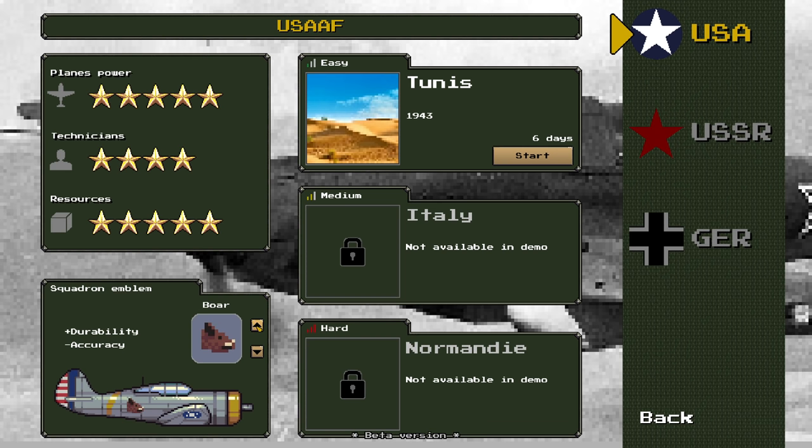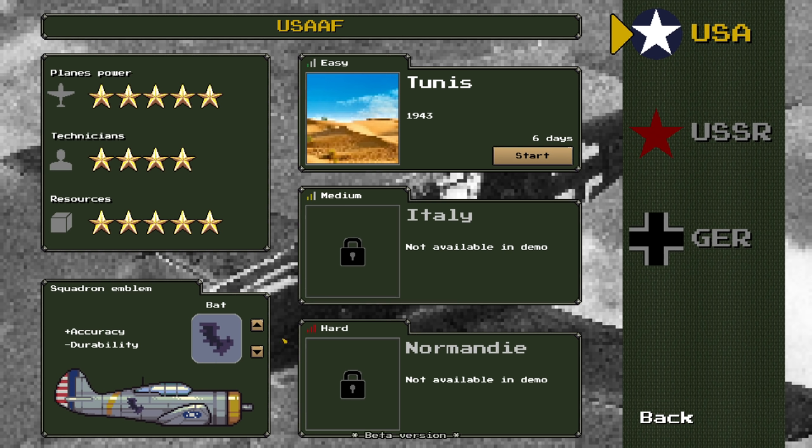You can choose your squadron emblem here, and I'm actually going to choose the bat. They have various stats associated with them, like durability and accuracy. I'm going to choose accuracy — the debuff is durability — but accuracy seems to be a pretty good stat from what I've seen, and we'll see how that comes into play later. This campaign is six days, and we'll probably play through a day or so in this video just to get a good idea of what the gameplay loop is.